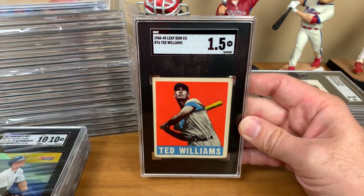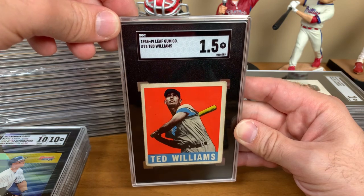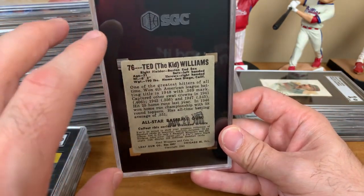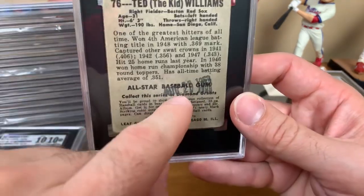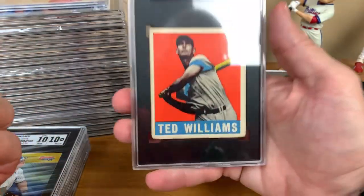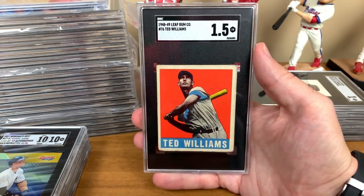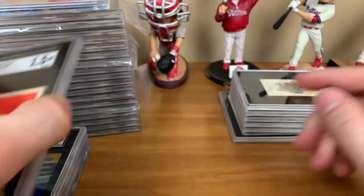The green probably would have graded a 9 as well. This is a 1948-49 Leaf Gum Ted Williams — 1.5. Beautiful card, it looks amazing. I knew it wasn't going to get more than a 1.5 — that's what I expected. I actually did the pre-grade at the National show just to make sure it was authentic. It's got the stamp on the back, but you can read everything there. The back outside of that looks clean. There are some rounded corners, but the color's outstanding. I saw so many 1s and 2s in the past that I didn't think were great — this one I couldn't be happier with. Amazing addition to the collection.